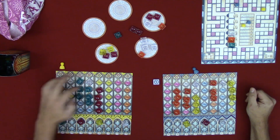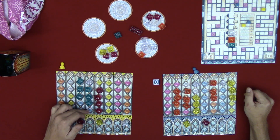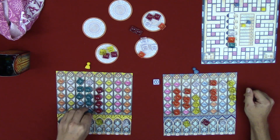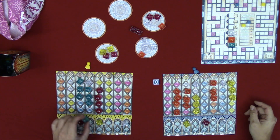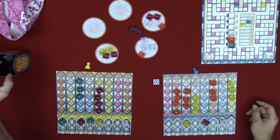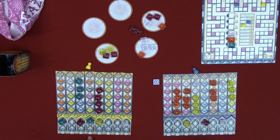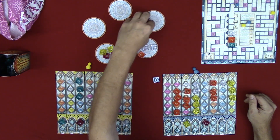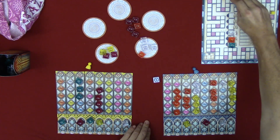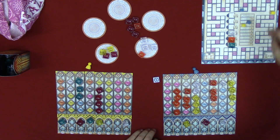Back to Jen — she can't finish the yellow anyway, so she finishes a different tile, getting one extra point for the bonus. She scores: two, four, six points. Back to me. I finish off another tile, choosing clear for the palace. No additional bonus points but I gain one point for completing it. I now have a choice of clear or yellow — I'll go with yellow. Discard the extras and flip the tile over.